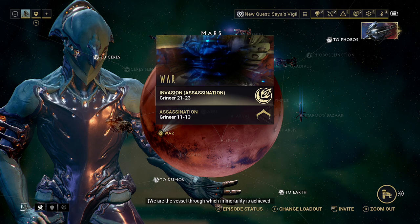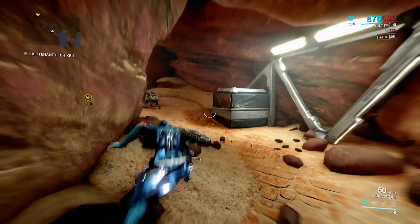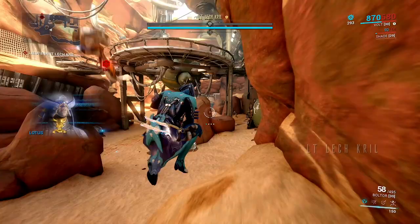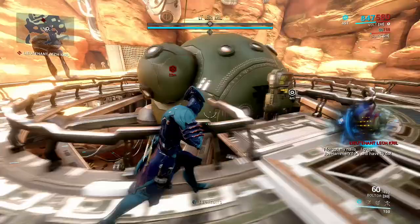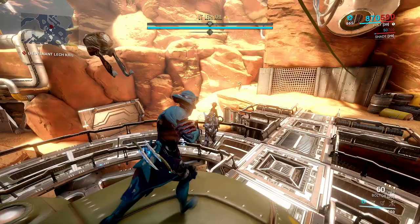I'm just going to do an invasion here — I'll explain this a little bit later on. Into the assassination we go. The journey there should be pretty simple so I don't need to detail that. We're just going to follow the waypoint as we make our way to the boss. Once you get close, you'll always spawn on this platform and you'll have a cinematic play, so watch it if you really want to.